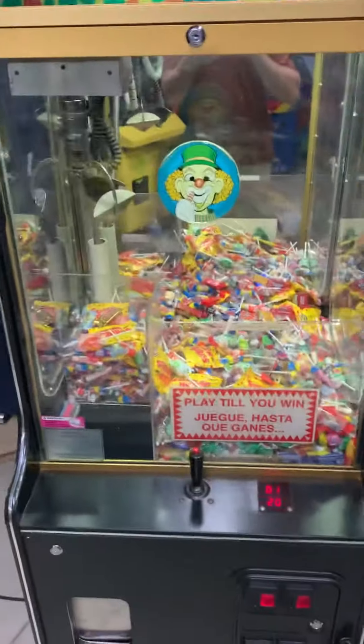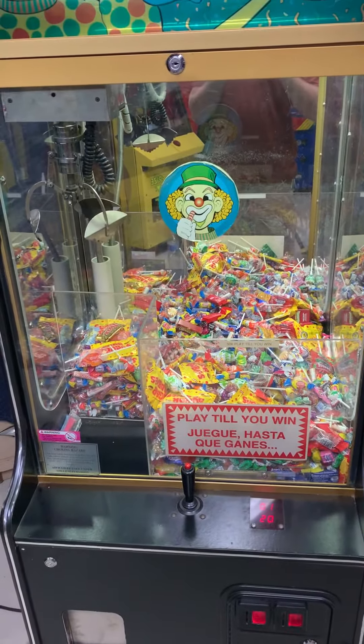We've got everything keyed the same: coin boxes, this front access door, and we pulled the back access panel off — it's keyed with the same set. There's the logic board, back side of coin max, coin box, and prize shoot.